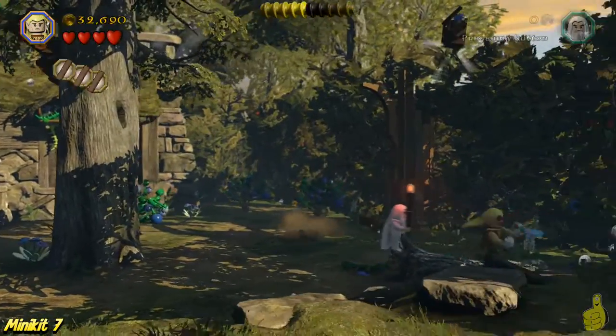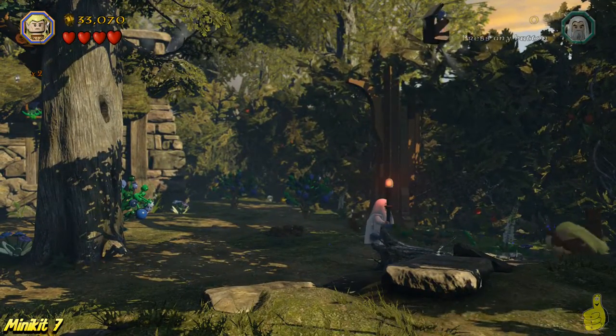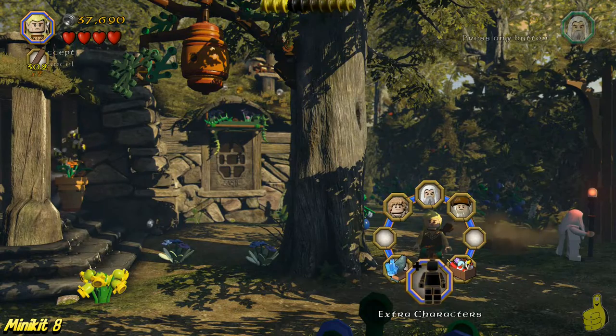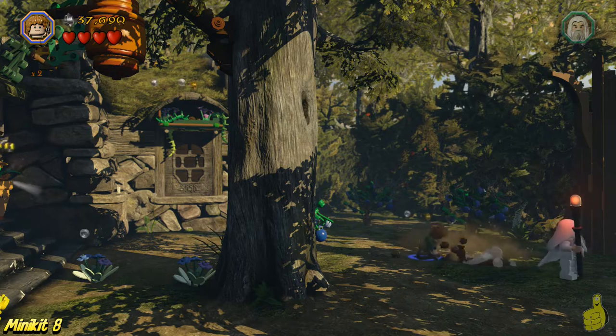We've got everything destroyed over here. It's on the front side of this log, and if you do it just right you can see the little circle icon. You build up a little boinger, get your bounce on — ba-boing! Seven minikits! We're at the four-minute mark, already got seven minikits, we're working on the eighth, and a couple of treasures and the schematic. This is insane!